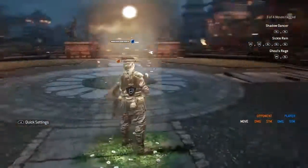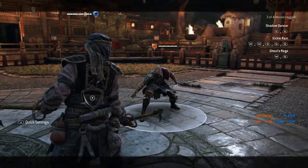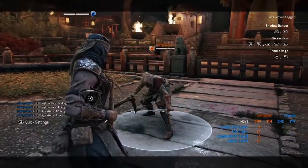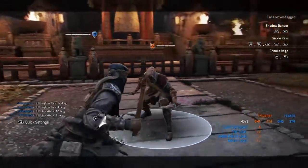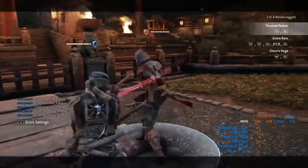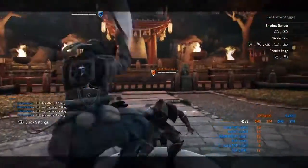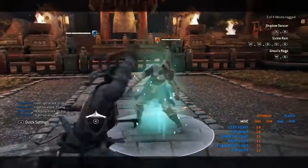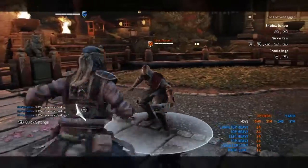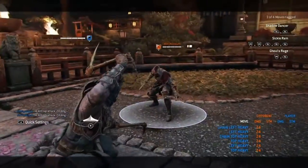We're doing Shinobi now. Side lights do 12 and 14, or 12 and 4 — same thing with the top. On-guarantee light from the side does 15, on-guarantee light from the top does 15 as well. Top heavy does 24, side heavy does 24. Double heavies on both sides also do 24. Now let's do the triple stabs.